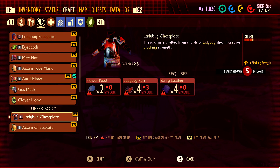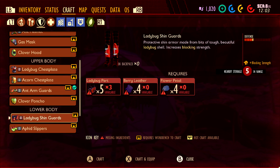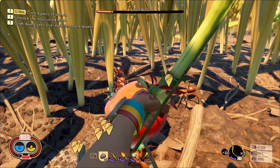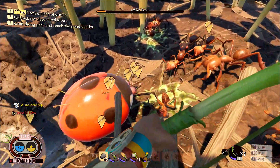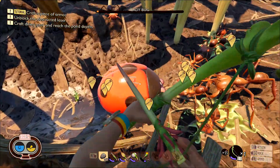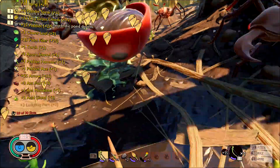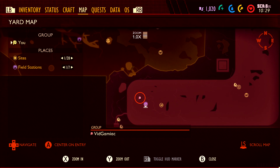Make sure you look for those in your inventory under the armor section. To make all three armor pieces, the basic things you're going to need are: a Ladybug head, some Ladybug parts, berry leather, and flower petals. We've already covered how to get Ladybug parts, so just kill more Ladybugs until you have enough. You are also going to need a Ladybug head, which is a rare drop from a Ladybug. Hopefully while farming parts you get a head to drop — that takes care of the first requirement.